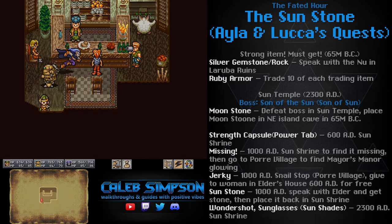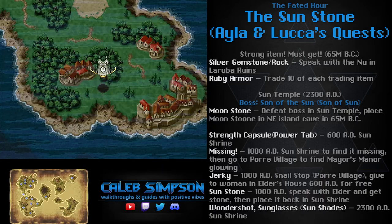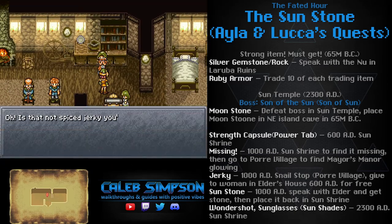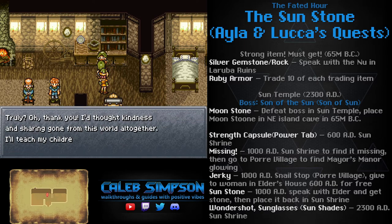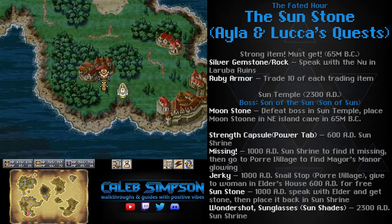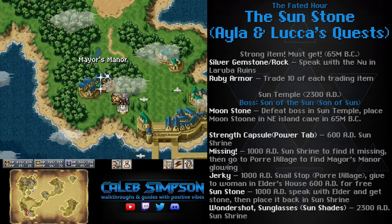Side note: there are two side quests that require the spiced jerky in this game, and this is one of them. You can only have one spiced jerky in your inventory at any given time. Next, go back to the elder's house in 600 AD, speak with the woman in the kitchen, and she will see that you have spiced jerky and want to buy it for 10,000 gold — which is actually 100 gold profit, but totally not worth it. What you want to do is give it to her for free. She'll be shocked by your generosity and swear she will raise her kids to be upstanding citizens, noble, and generous.